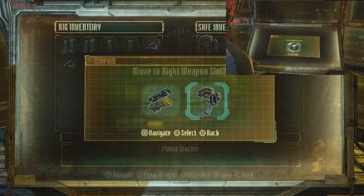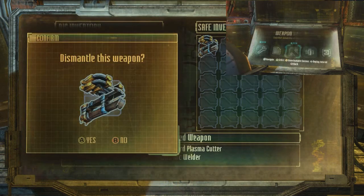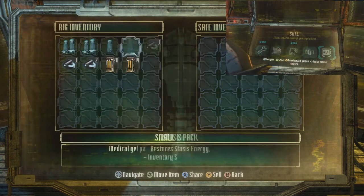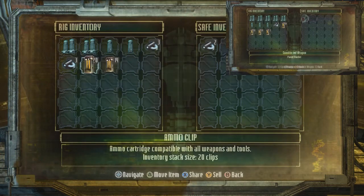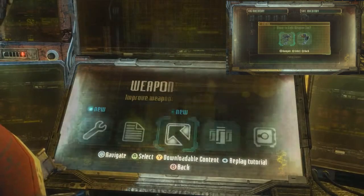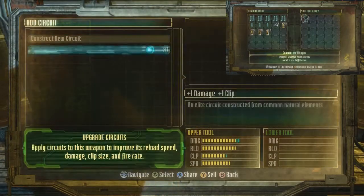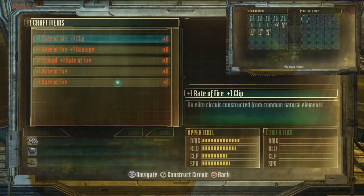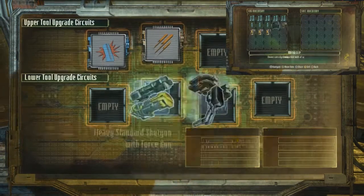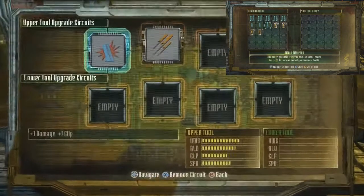Hydraulic engine, heavy use frame. I'm gonna dismantle the weapon that I've got. I'm gonna stick some of these stasis things in there because they're not doing me many favours. I'm gonna give this damage and clip, and also a rate of fire.